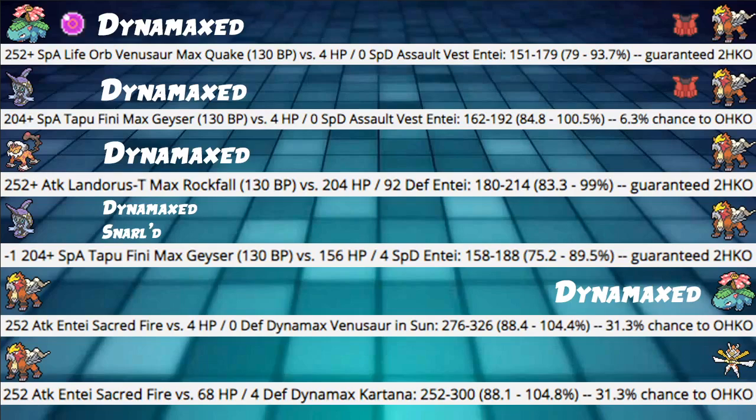Next we have our two offensive Damage Calcs. 252 Attack Entei Sacred Fire into a 4 HP Dynamaxed Venusaur in its own sun is going to be taking 88 to 104%, which is a 31% chance to OHKO — an amazing calc. Next: 252 Attack Entei Sacred Fire into 4 Defense, 68 HP Dynamax Kartana is almost an identical calc at 88.1 to 104.8%, also providing a 31.3% chance to OHKO. Very good calcs against both those Pokemon — both are very big in the meta.